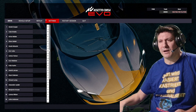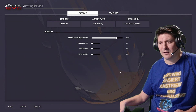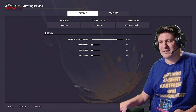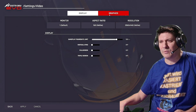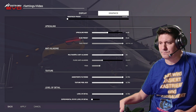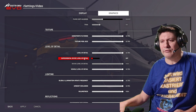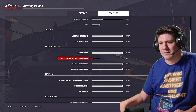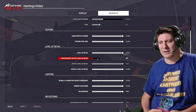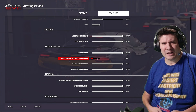I'll show you the settings I'm using in-game. I'm on 1440p and my frames are about between 90 and 120 normally. I turned off the experimental static level of detail here — I cannot really see a difference between on and off, and it costs about 10 to 15 frames per second, so I leave it off.